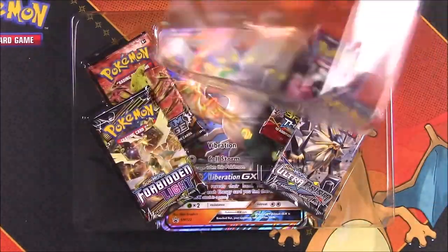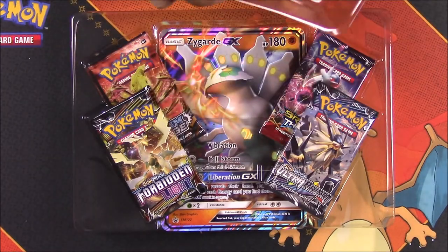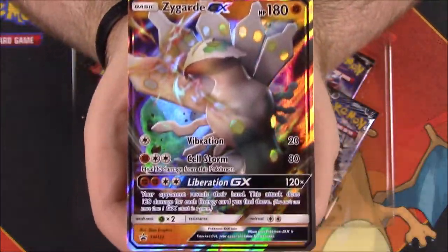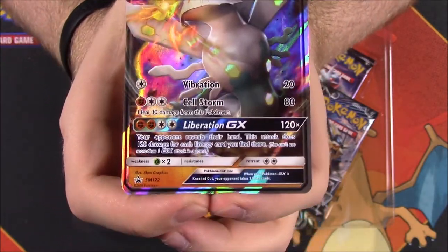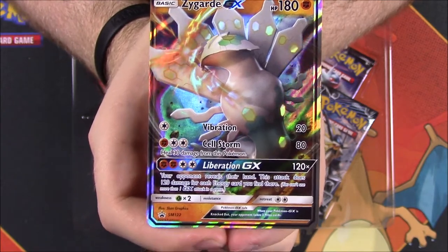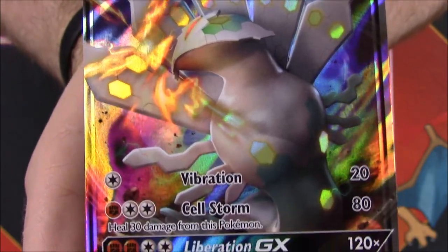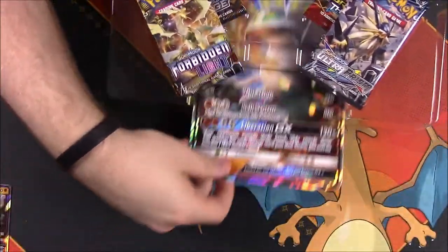So let's go ahead and pull the Zygarde card out of here. Looks like they did not change the package again like they did in the last set, so let's go ahead and pop it out. Here we have the promo card of the Shiny Zygarde — you can tell by the print artwork that it is shiny. Zygarde GX with the promo logo, and we have Vibration and Cellstorm as our two moves, and then Liberation GX as the GX move. Here's a closer look at it.